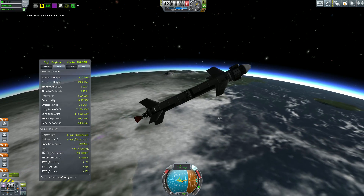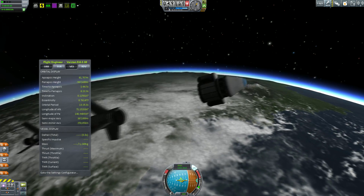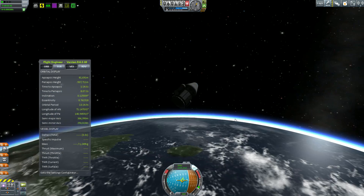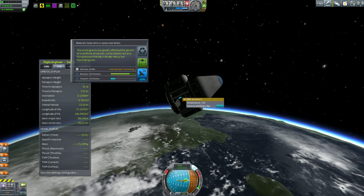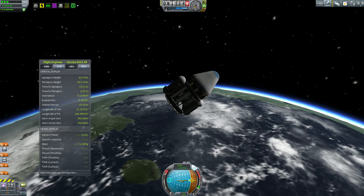So as we get up a little bit higher, we're going to pull our apoapsis up just above the horizon there. We jettisoned our bottom stage, as you can tell. So we just did some science in the atmosphere, and now we're doing our science above the atmosphere — in space near Kerbin.